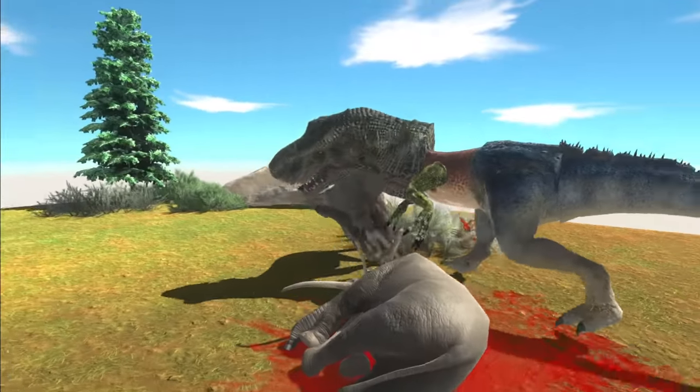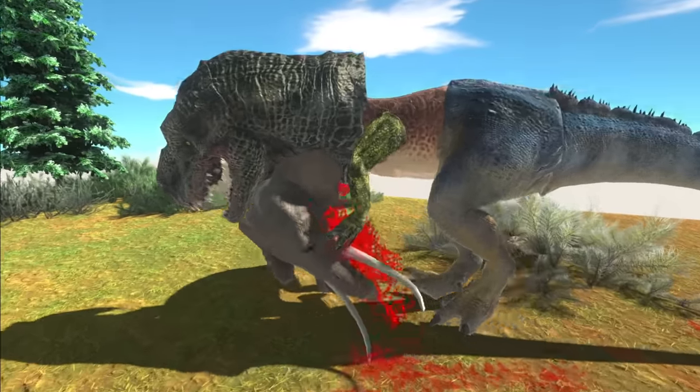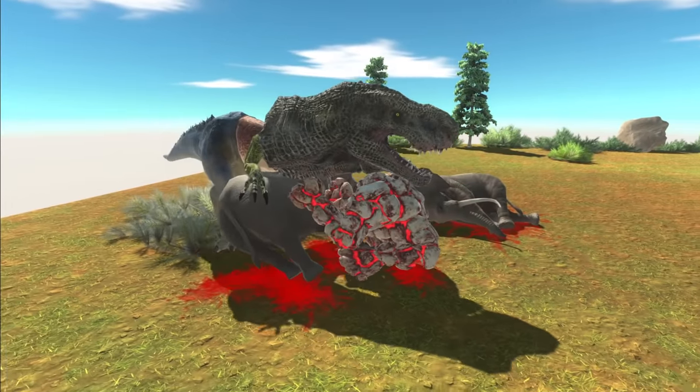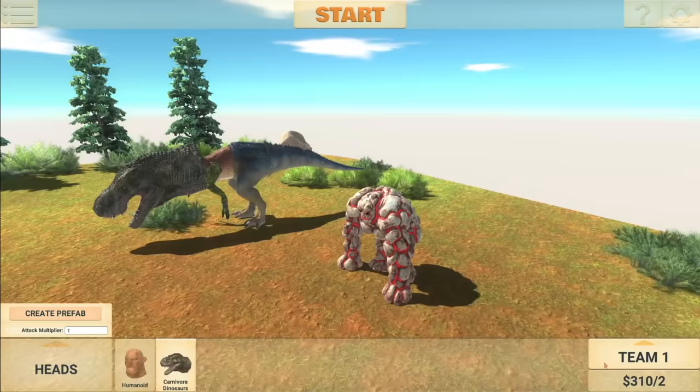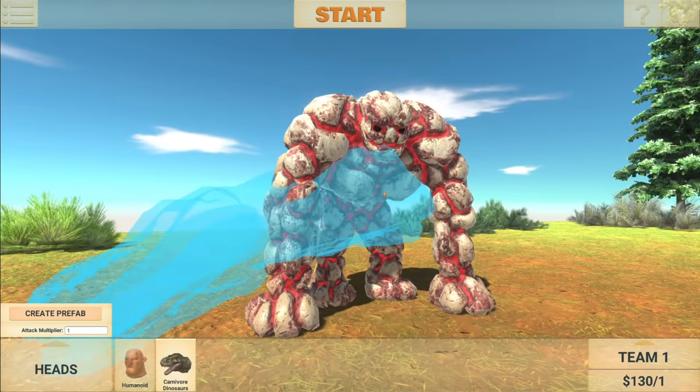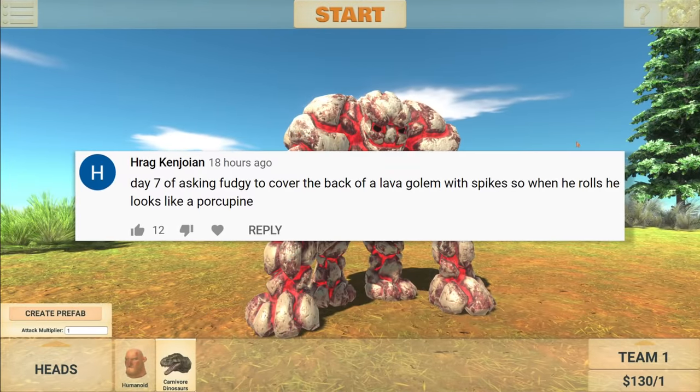One more elephant left — the claws are going in as well, the backward claws I put on wrong. Let's remove this and move on to the first suggestion, which says: Day 7 of asking Fudgy to cover the back of a Lava Golem with spikes, so when he rolls he looks like a porcupine.